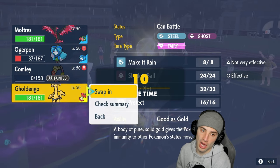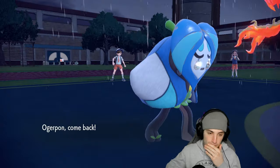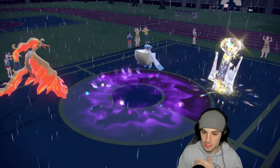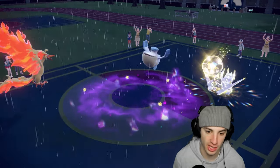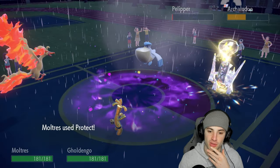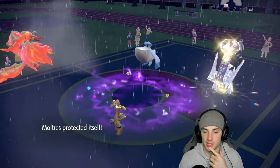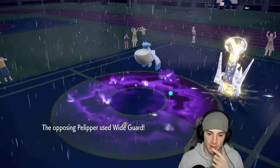Swapping into Goldenglow, Protecting Moltres. Blocking Hurricane and Electro Shot. Pelipper goes for Wide Guard — not bad, not a bad turn. Electro Shot fires — going into the Moltres slot no doubt. Gets the plus-one boost. One turn left in Trick Room now. Going to sacrifice Ogre Pon to get Goldenglow into a better position.